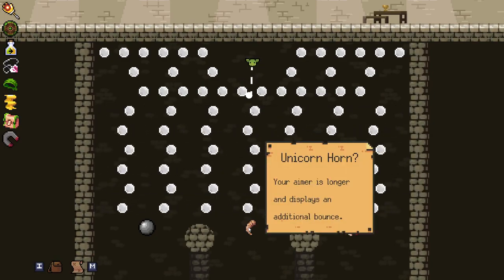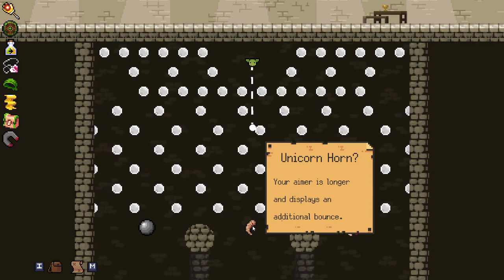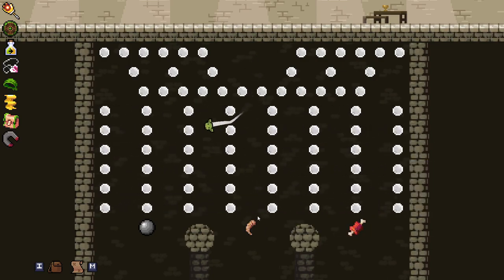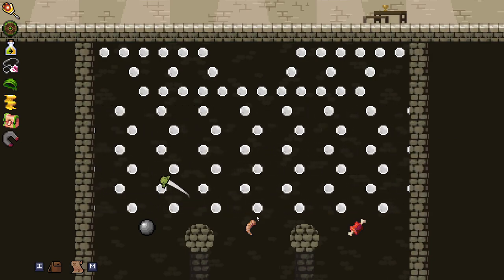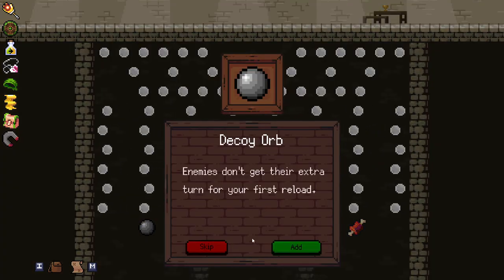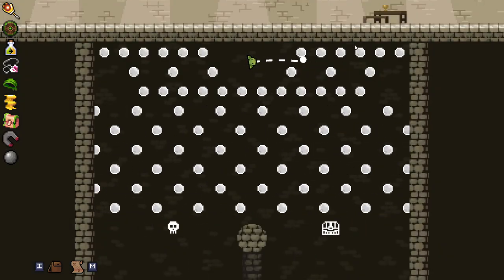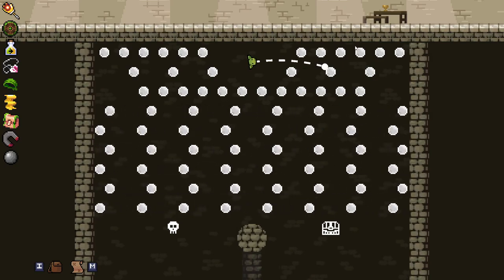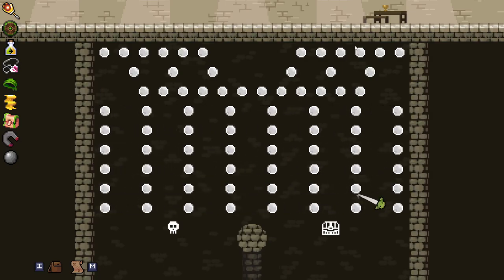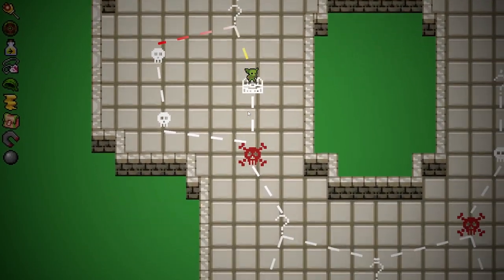This is a new thingy. We've got: enemies don't get that extra turn after your first reload; your aim is longer — displays additional bounces; heal four when reloading. Honestly I don't mind which one of these I get. I'm pretty happy with that. I would like to go for the chest though. Okay, I think I got it — yes! Good. I like that quite a lot. Now we can grab our chest.